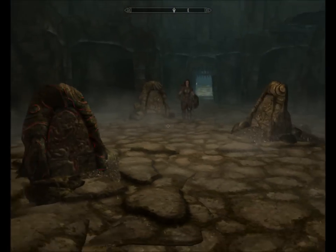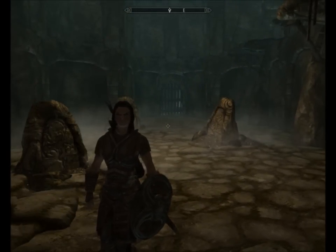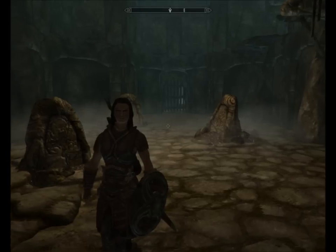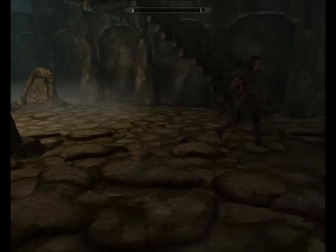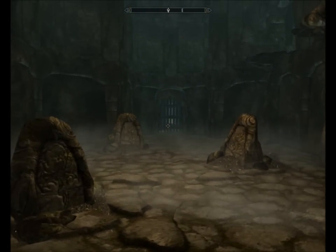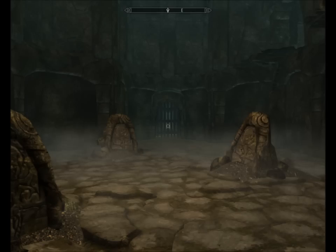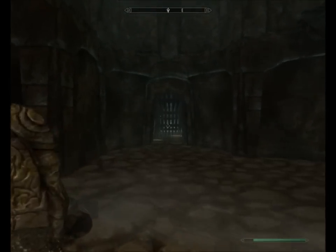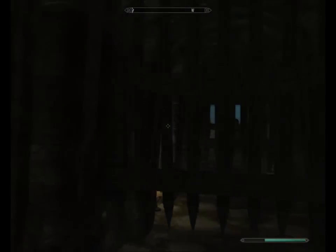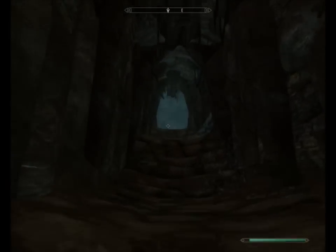I know what I have to do. I'm guessing - have I got the right shout? I need my whirlwind sprint. Come over here, Lydia, out of the way. I need to run down here, open the gates and then fus my way through, because that bloke did say it was going to be a bit of a challenge. There we go - all the gates have opened. Excellent, on our way.